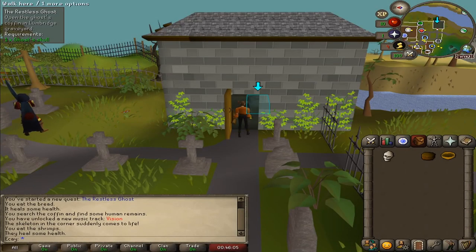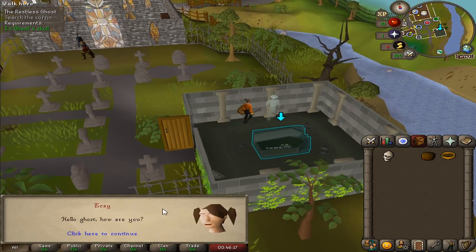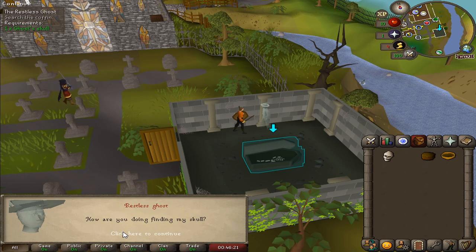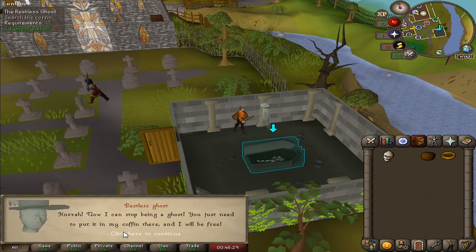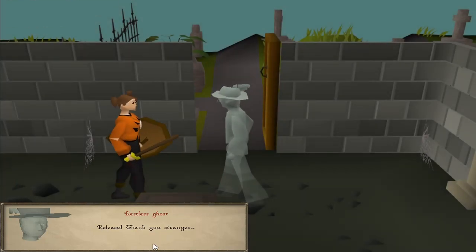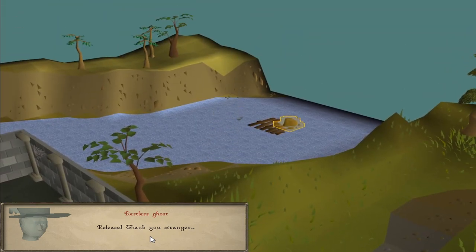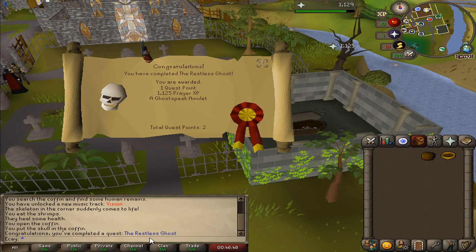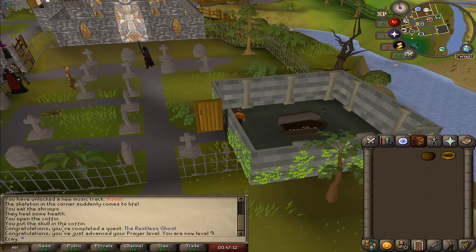Back on the map it shows we need to return the skull to the coffin. Here we go — how are you doing finding my skull? — and we've found it, here you go. We've put it back. That's the quest complete! We've got one quest point, 1125 Prayer XP, and a Ghost Speak amulet. Total quest points now two, and we've advanced Prayer to level nine, unlocking Mystic Will.